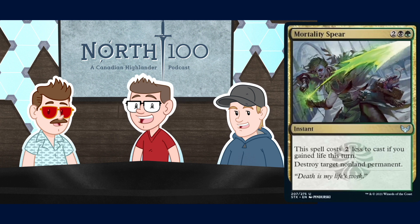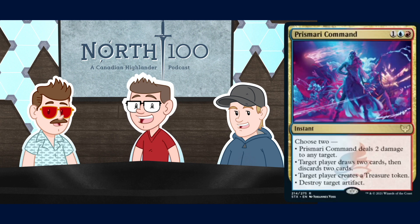Next up, Mortality Spear - a four mana instant for two, a black, and a green, but the spell costs two less to cast if you gained life this turn. Destroy target non-land permanent. This one's very good - play it. Doesn't matter if you're gaining life regularly or not, good regardless.